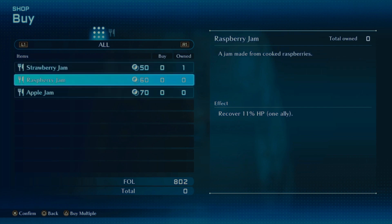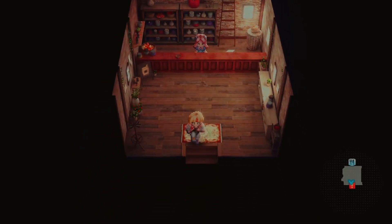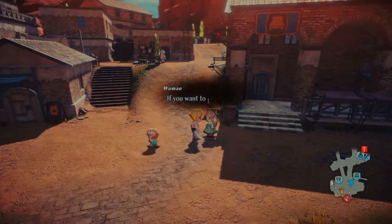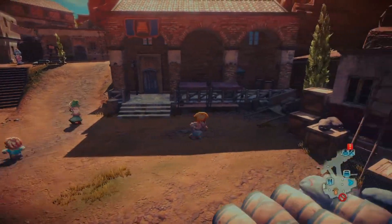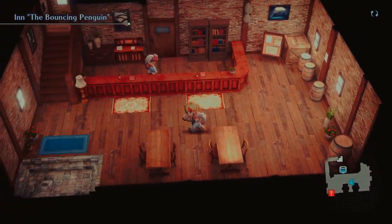Ooh, strawberry jam, raspberry jam, and apple jam. We don't need any of that right now, but eventually once we blow out our money supply we'll probably top up on all of them. It's nice in this game — you don't have to worry about getting 99 because you can only carry 20, but we'll get a whole bunch of them later.